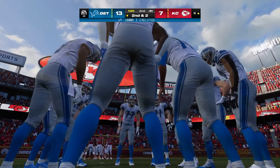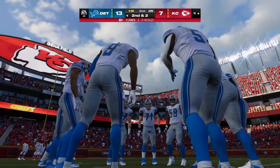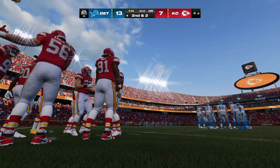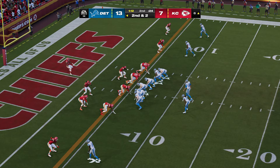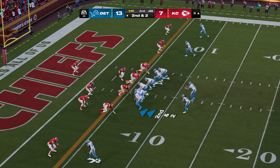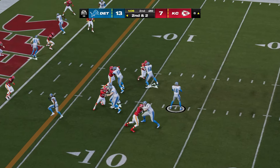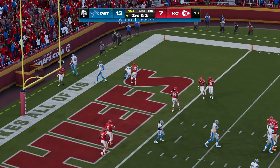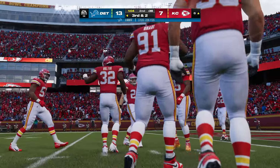At his size — a smaller back — you can get him the football and he can kind of get lost, make someone miss. Get him out in the open field into some space. That plays to his strengths, keeps him out of the traffic where all the big guys are — make him make someone miss in the open field.